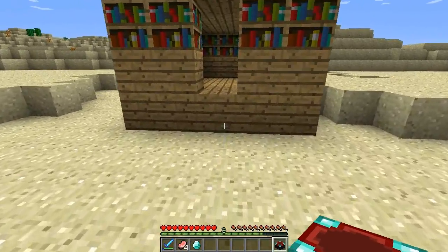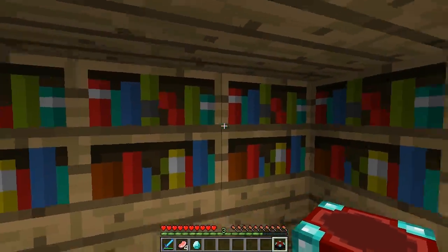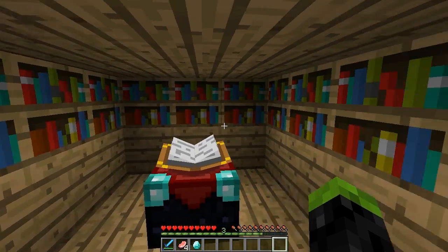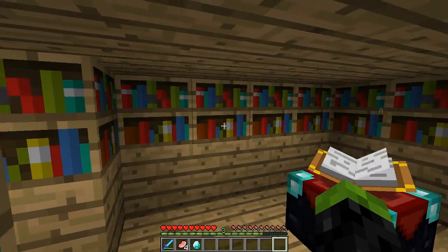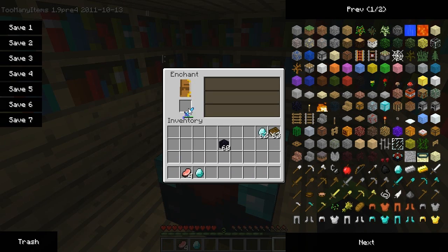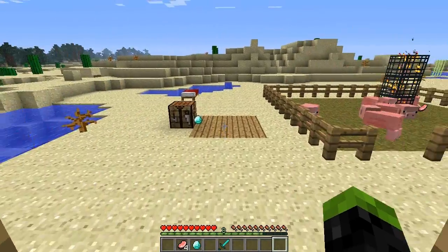We're going to make another one here, but this time we're going to go into this place. I made a little kind of library here with books surrounding it, so put this in there. And as you can see, letters are flying in. Basically what this is doing is giving us different options — way more powerful options.